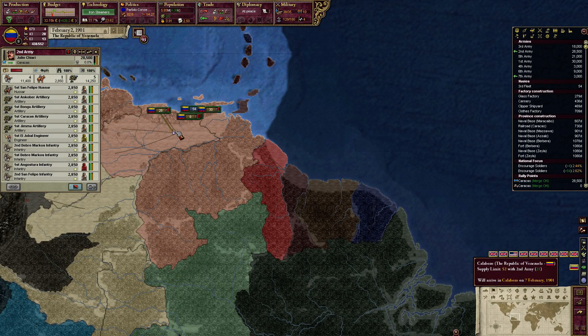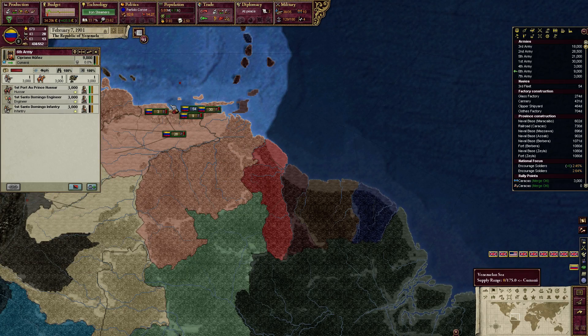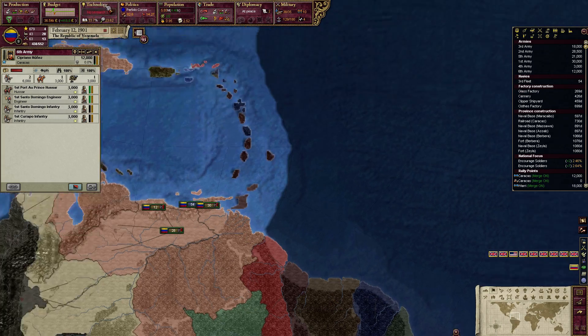Oh, I probably forgot — they're going to head over there. So you head over to Caracas too. We need to build a whole bunch of new stacks; it's all got expanded in the last bunch of years.